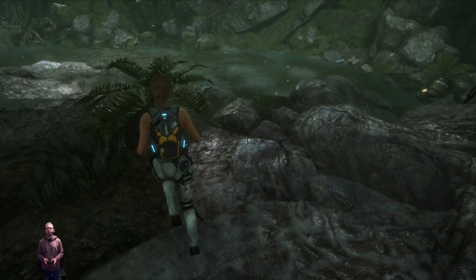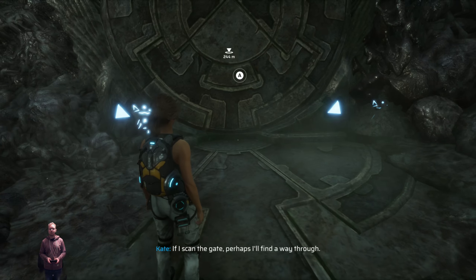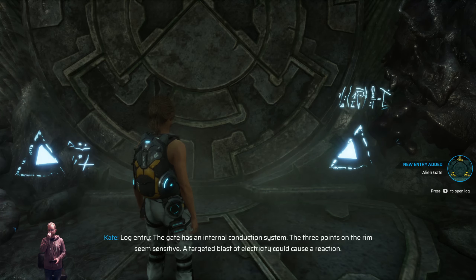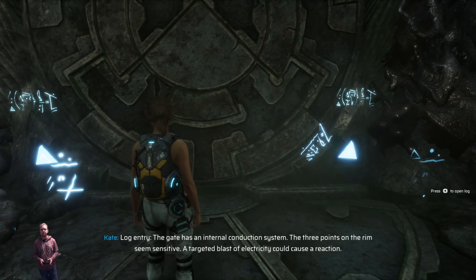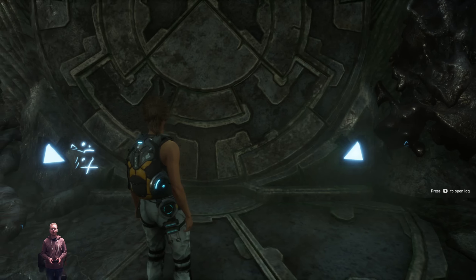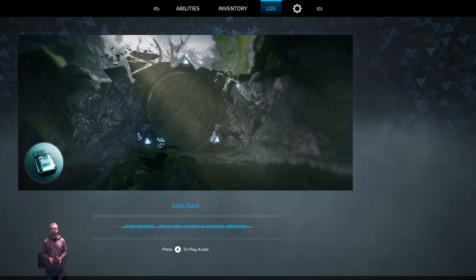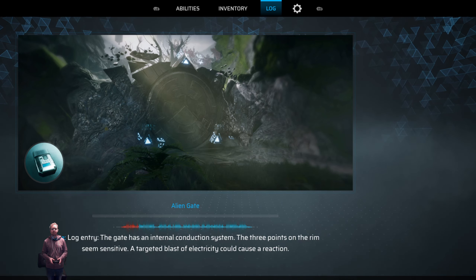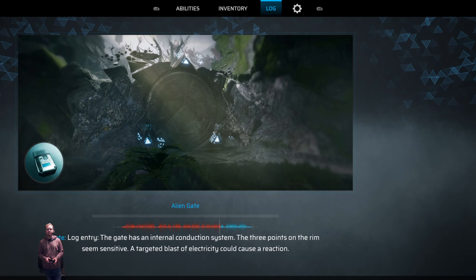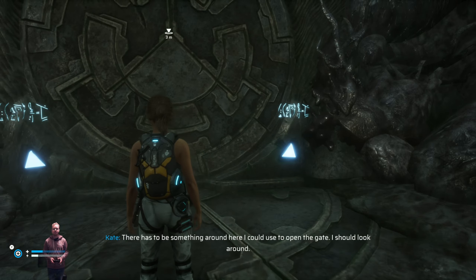It's a little bit of a puzzle solver — if I scan the gate perhaps I'll find a way. Log entry: the gate has an internal conduction system, the three points on the rim seem sensitive, a targeted blast of electricity could cause a reaction. So how do I do that? There has to be something around here I could use to open the gate — I should look around.